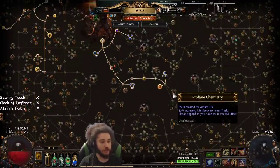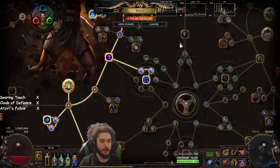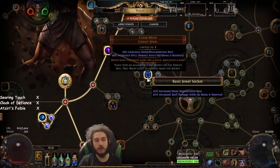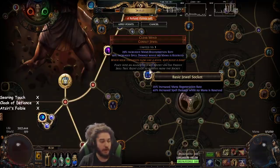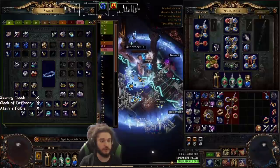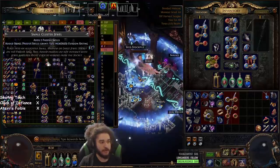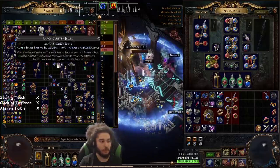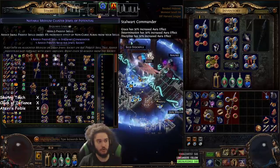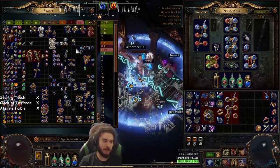Going over the passive tree: the tree is pretty much exactly as planned. The remaining picks would be Profane Chemistry — that's pretty good — and jewel sockets are going to be nice. I do have Clear Mind socketed; I don't love it but it gives mana regen and okay spell damage, which is for our Scorching Ray, not Righteous Fire. I'm also trying to get a cluster jewel but it's really difficult to find one rolled properly — the small passive nodes I've found haven't been usable, except maybe increased effect for non-curse auras for Malevolence, but that's not very impactful.